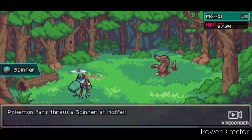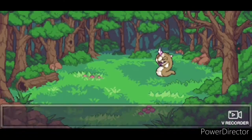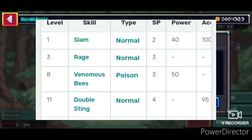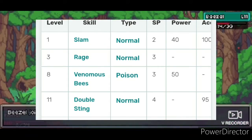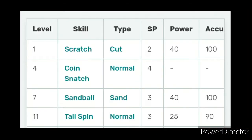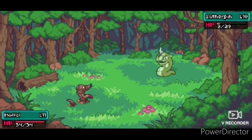I level up Muffle with Scratch, Coin Snatch, Sandball, and Tail Slap, and then I meet a level 11 Bezel that almost stopped my team with Slam and Rage. Muffle is very good for Voltcar obviously, and it also knows Tail Slap which I always used before — that's some bonus coverage, though it isn't really coverage.